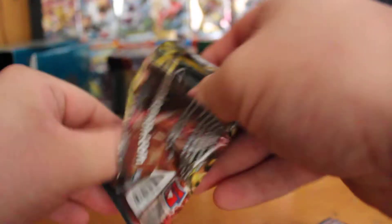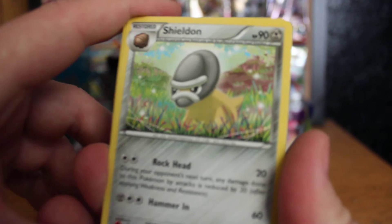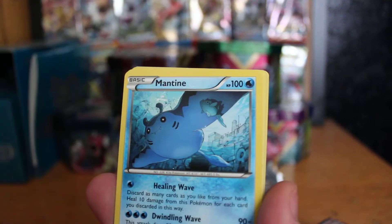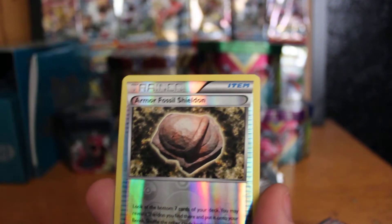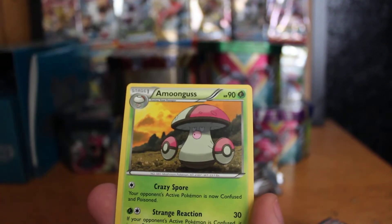Next pack — what kind of pulls have people been getting in Steam Siege? I've been getting some alright pulls. I got a Break card on the last pack I opened, which is pretty cool. And we have Sheldon, Fletchinder, Dewott, Sneasel, Mantine, Mankey, Eevee, Armor Fossil, Sheldon Reverse Holo, and an Amoonguss Regular Rare.